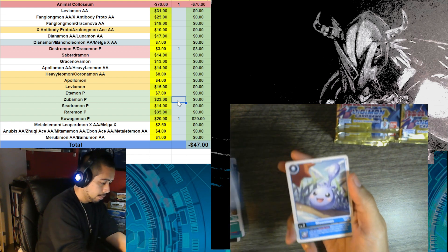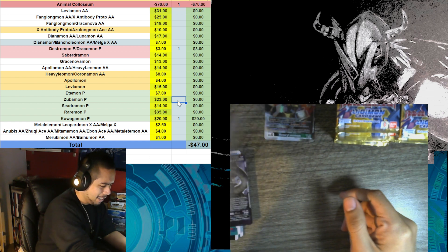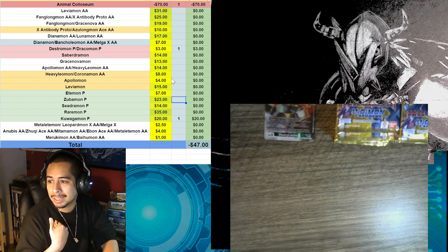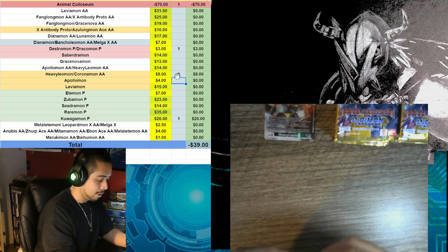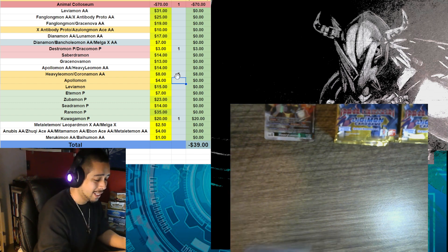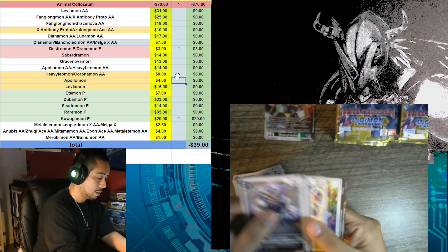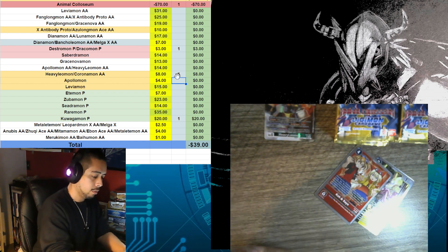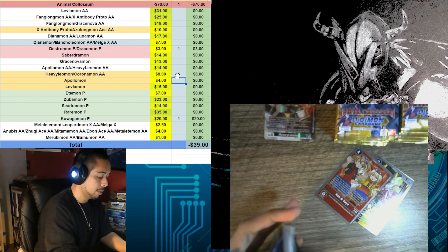Here we go — Ivmon and Heavy Leviamon. Heavy Leviamon right off the bat — that's actually one of the best SRs in my opinion. Heavy Leviamon is an $8 SR. We are starting off really nice already; we just gotta get back to about $40, and that's just an SR — we haven't even opened the hit yet. Next pack we have Chuumon and Koh and Sayo — that's not great, no significant card in it. That's all right; we expect that sometimes.